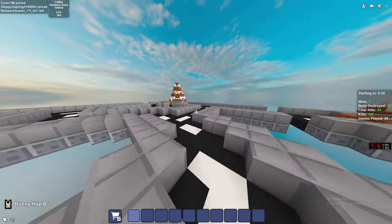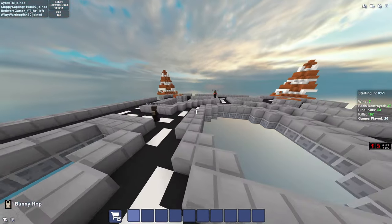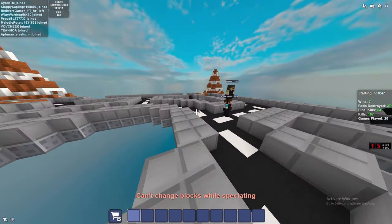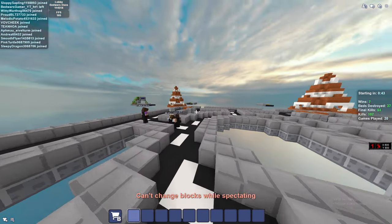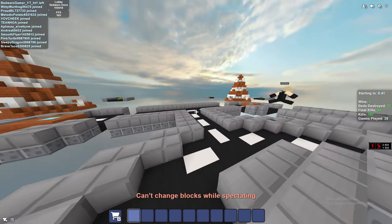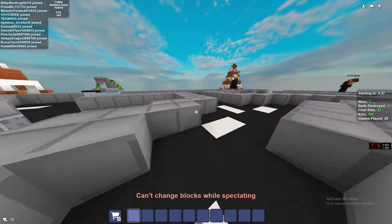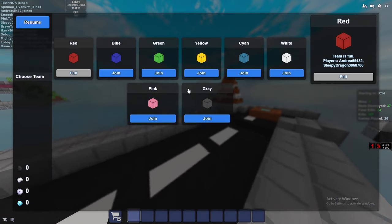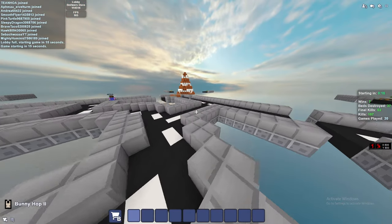One more thing — I do drag clicking for bridging, but for PvP I just do normal clicking. I can do drag clicking as well, but for PvP I normally do jitter clicks. I don't want to join the white team, it's always the bad team, so I'm going for yellow — yellow is a good team.